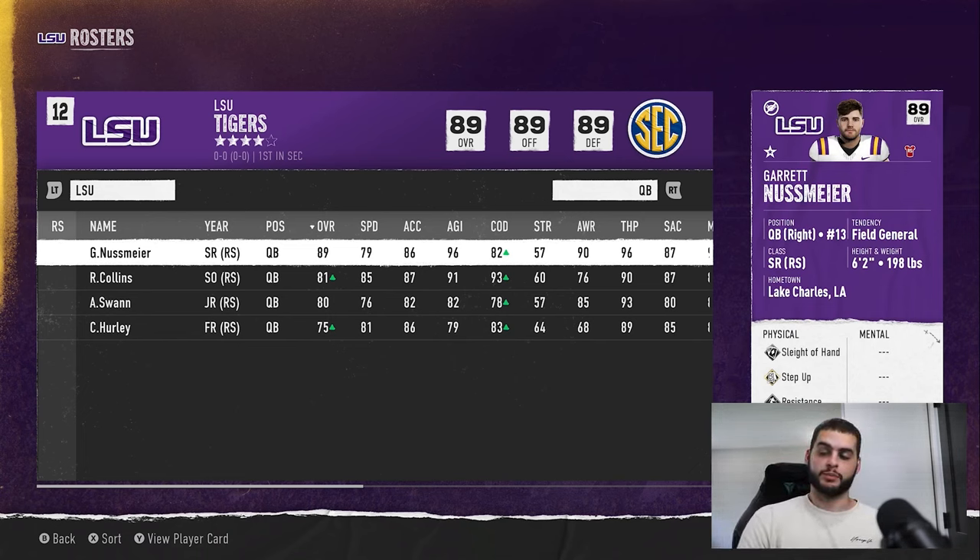To wrap it all up: the best ways to get XP are first, setting up the right coaching packages with the motivator tree as your foundation. Second, actually playing the game — getting stats and playing well week to week earns skill points, which come more easily when you're younger and a lower overall. Third, winning awards and hitting season-long goals gives major boosts, similar to Madden. It's a longer-haul process but rewarding when you see those big end-of-year bumps. Comment below or hit me up on Twitter with any questions. Like and subscribe if this helped — peace!